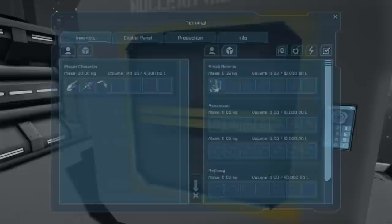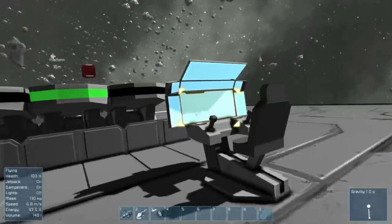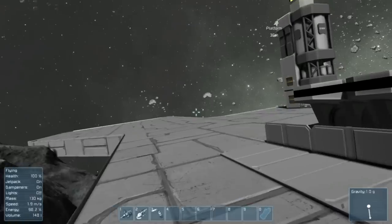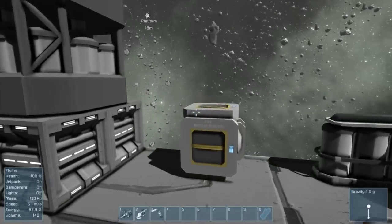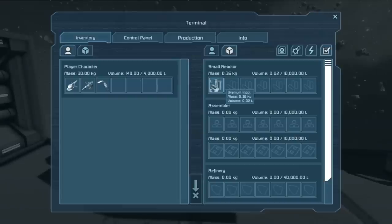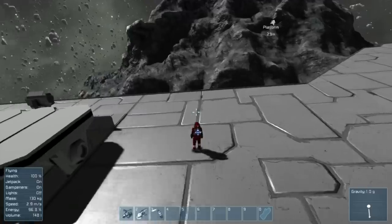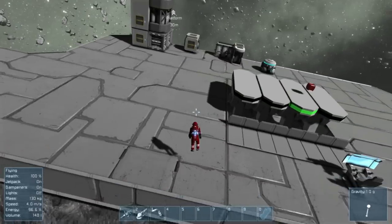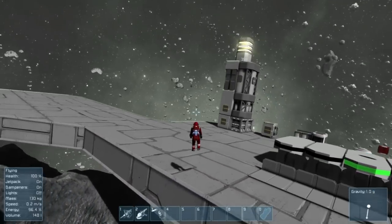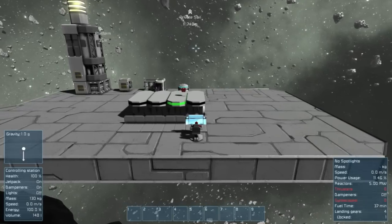I've remapped K to my mouse 4 button, which I click with my thumb — it speeds up playing the game a lot. In the nuclear reactor you have uranium ingots — that's your fuel, and it's slowly going down. This is going to last 38 minutes, and when you're in survival your very first priority is to find uranium.